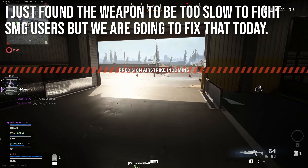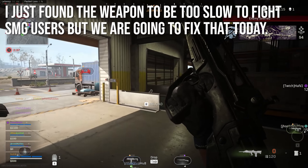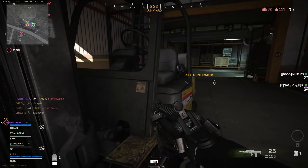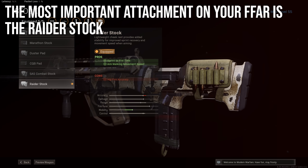I tried to use the FFAR to be really good up close and I kind of struggled with it because SMG users were just faster than me — but we're going to fix that today. I found just the right attachment that's going to make the FFAR way faster. That most important attachment is the Raider Stock, which is the last stock you'll unlock. It says better sprint-to-fire time and aim walking movement speed, with worse hipfire — and that's exactly what it is.